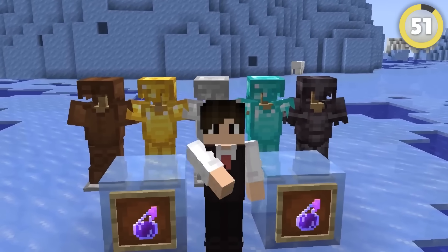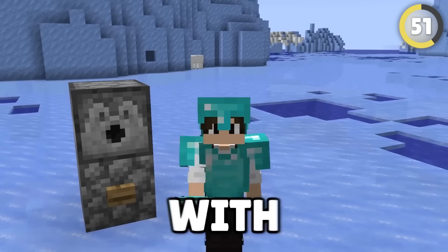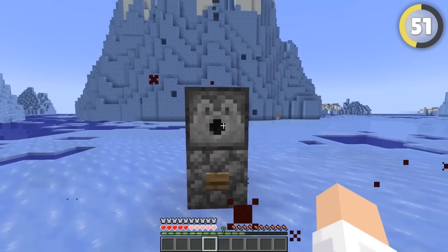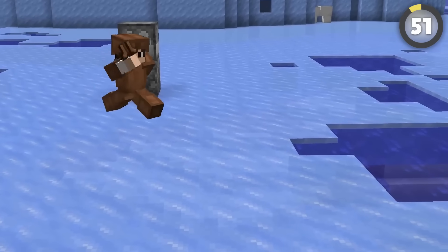Apparently armor doesn't actually protect you from potions of harming. I take six hearts without any armor — let's try with full diamond armor. Six hearts as well. What about with full Protection enchantment? Four hearts. Now it's just two hearts. I guess I may as well just use leather armor now. Myth confirmed.